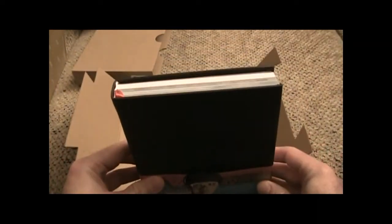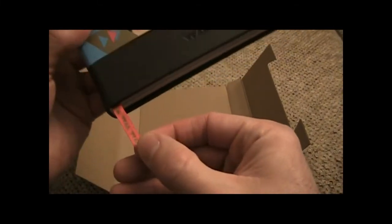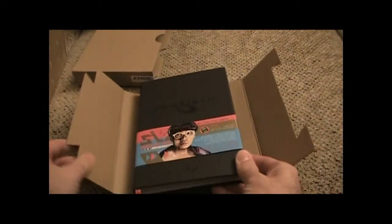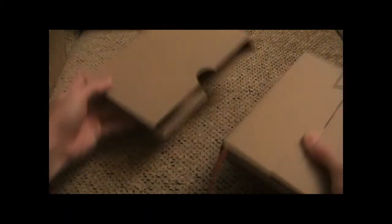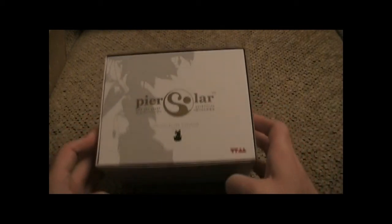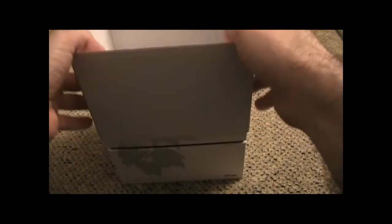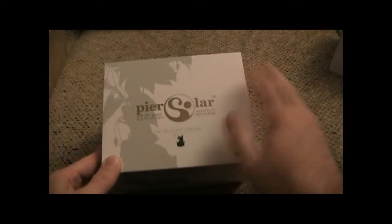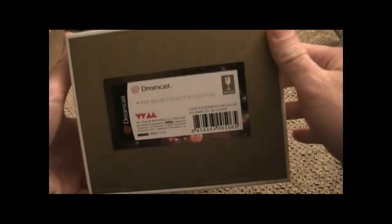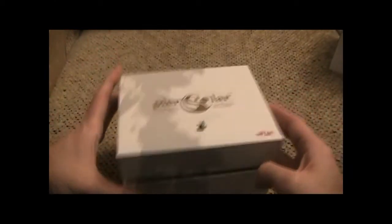They put lots of detail in their work, and this by itself is just really awesome. Oh, I just noticed — there's even a built-in bookmark with a gold-embroidered watermelon logo. Wow, that is really nice. Let's put that aside and now to the main course — here's the actual box set. Once again, they went all out. The texture of the box, the artwork all around — they just put a lot of thought and love into this. Got a little sticker down there that matches the wrapping paper.